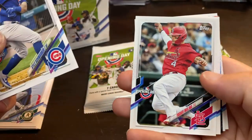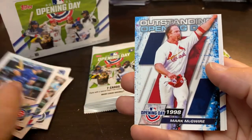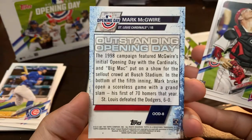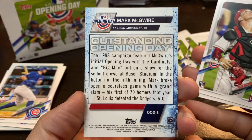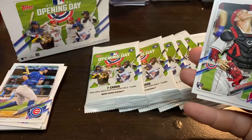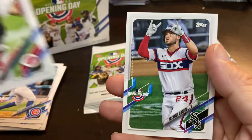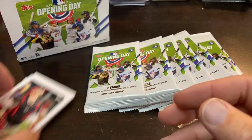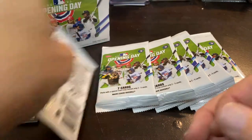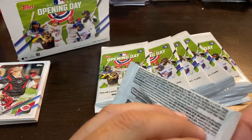There's a Schwarber. Yadier Molina. Kyle Seager. And a Mark McGwire Outstanding Opening Day insert — that's pretty cool. Shout out to Jay's Openings; I'm sure he will have that card very shortly. Tyler Stevenson and Yasmani Grandal — a couple of pretty good catchers there to end it off. It's a nice little insert with the McGwire.